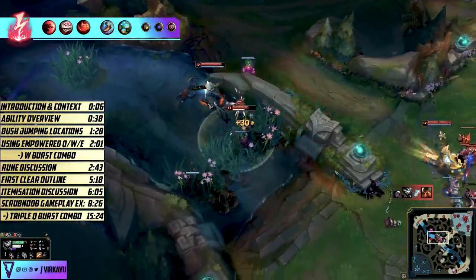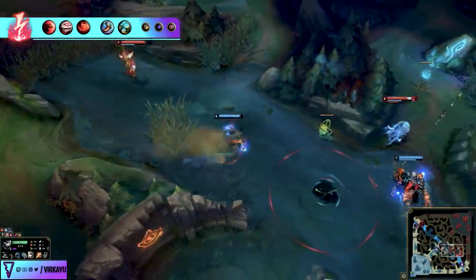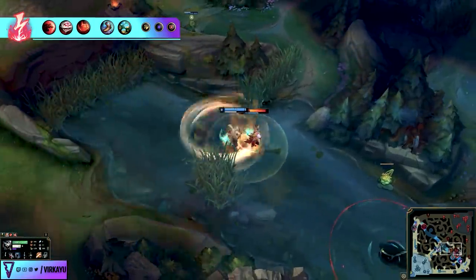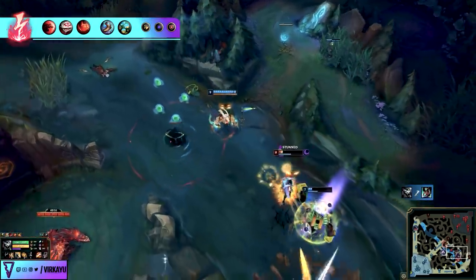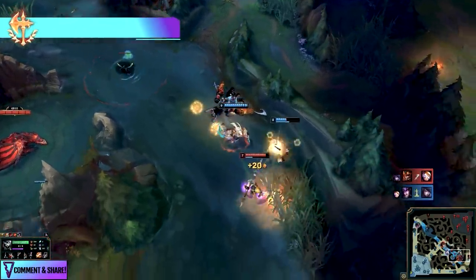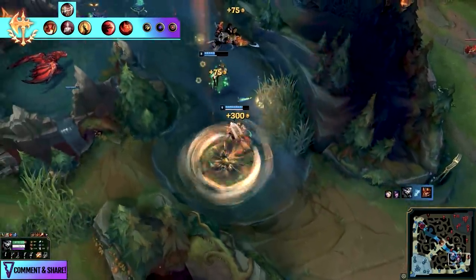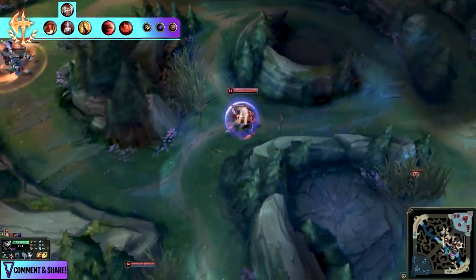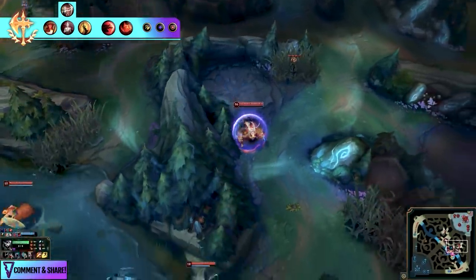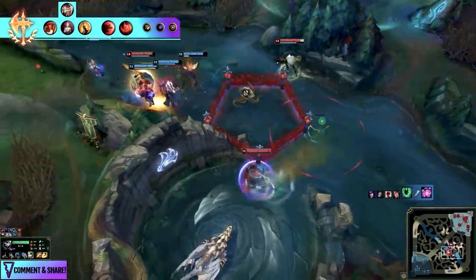This setup gives you access to your items first in the event you don't snowball as hard as you want, because as Rengar you want to be ahead as soon as possible. The Eyeball Collection scaling and Relentless Hunter both help your bush jumping. However, we are in the great days of rune variety, and the Conqueror rune has come to Rengar, much like it has to Kha'Zix and other assassins — considered an absolute staple in top lane, especially in Korea.